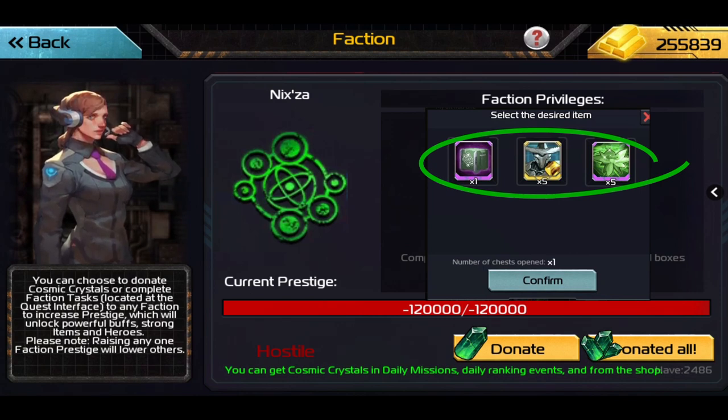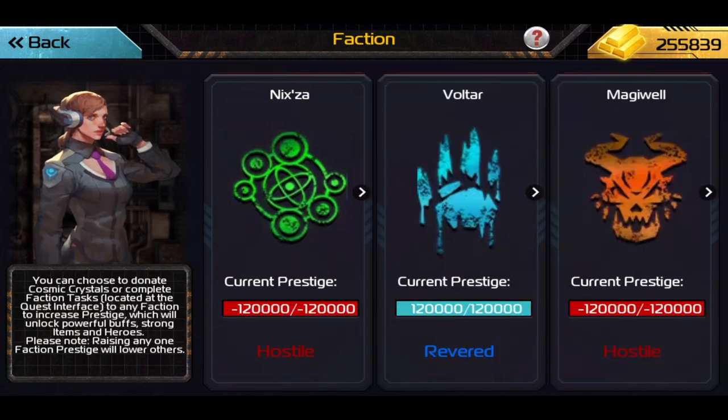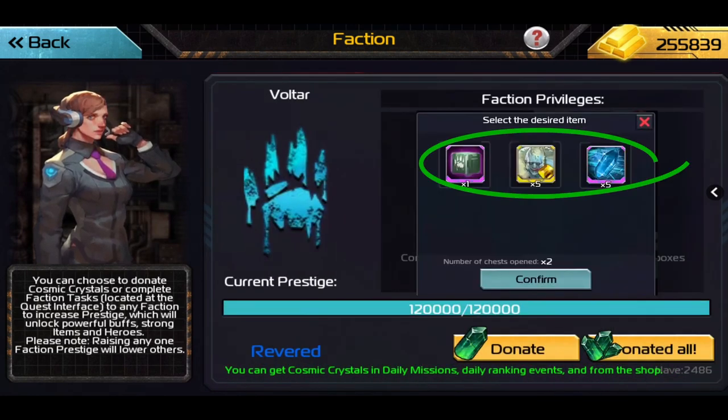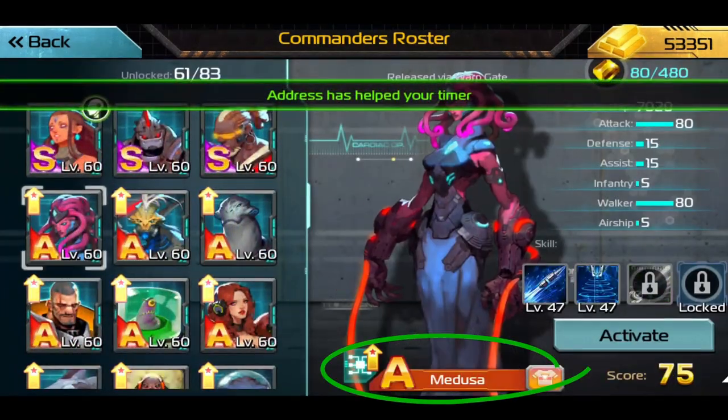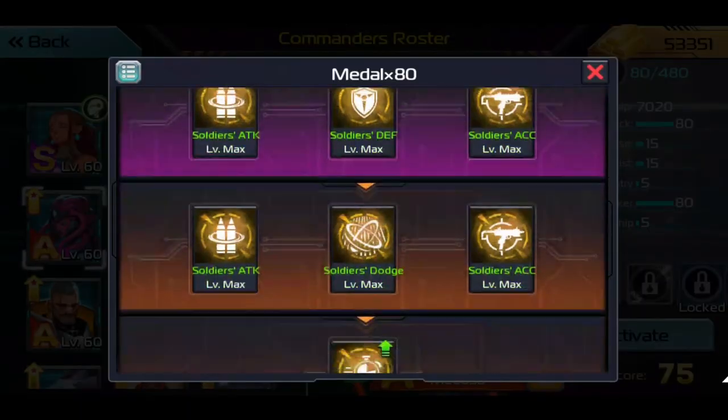Inside the Voltar faction we have Yuri, the Voltar equipment box, Hancock, and awakening crystals. Here I'm going to show you how to get an A-class commander to S-class without having 480 shards.